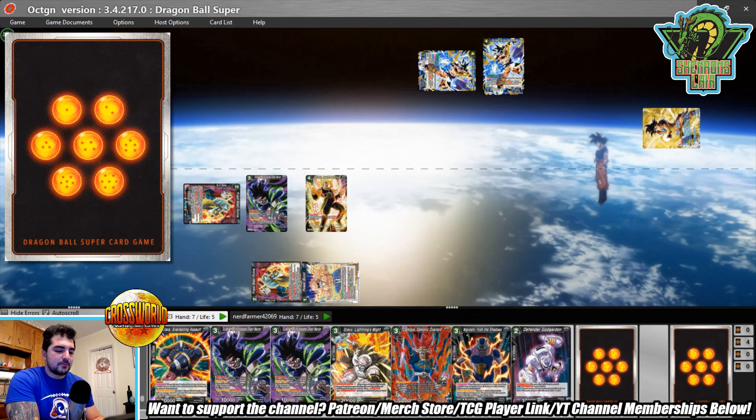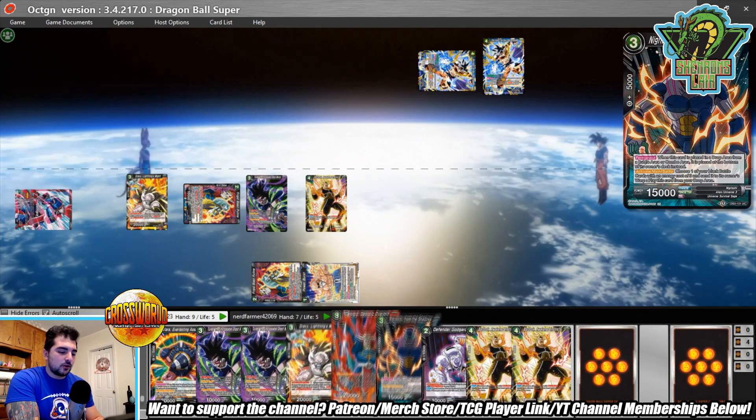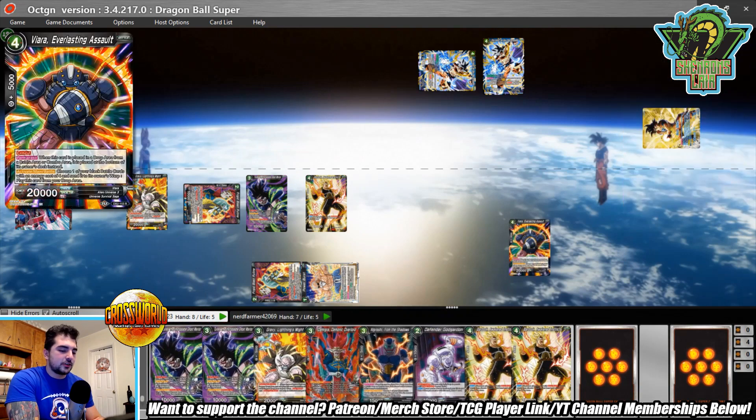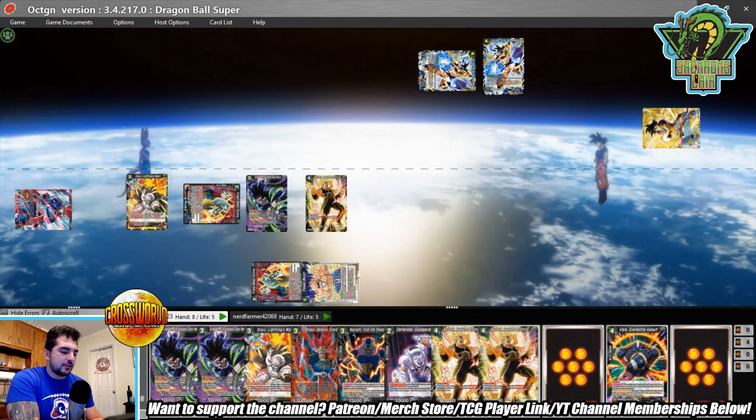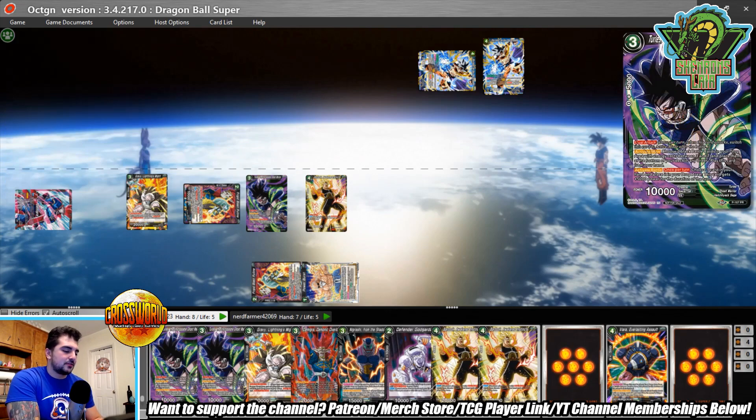We're overwhelming out the Bardock, drawing two and pitching a card. The overwhelm lets me pitch the Viara, and then Turlas itself lets me pitch the Negrishi — they basically set themselves up, which is so insane.